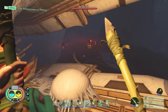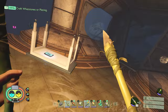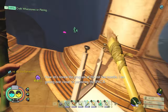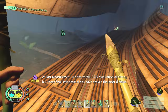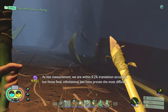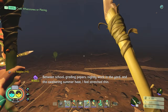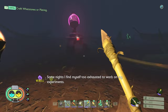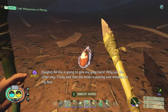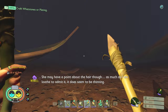Eureka! I've always wanted to say that. I think I can see my backpack. I'm getting ever closer. Raw science containment has been a success — at last measurement we are within 0.2% translation accuracy, but those final infinitesimal bits have proven the most difficult. Sleeping spy — 30 centimetres. I've got it. I'll take this thing down the line. I think this is one of those defend things. Let's not do that right now. Did you get your backpack? Yeah, I did. Where are we in relation to the chip? We're not that far.